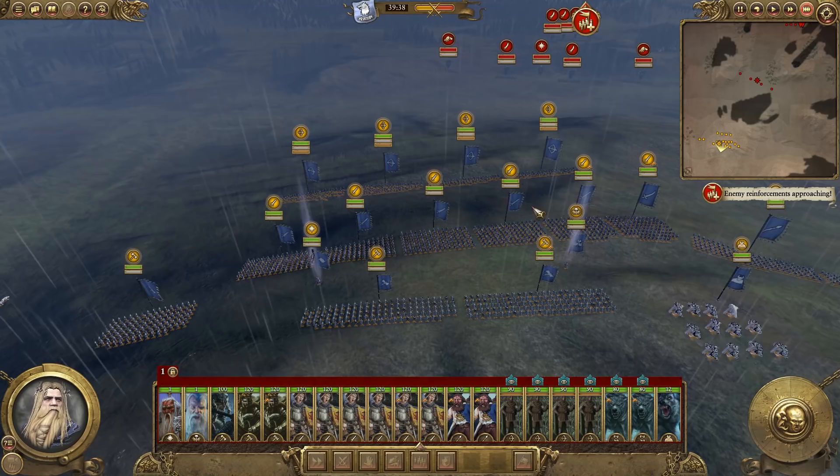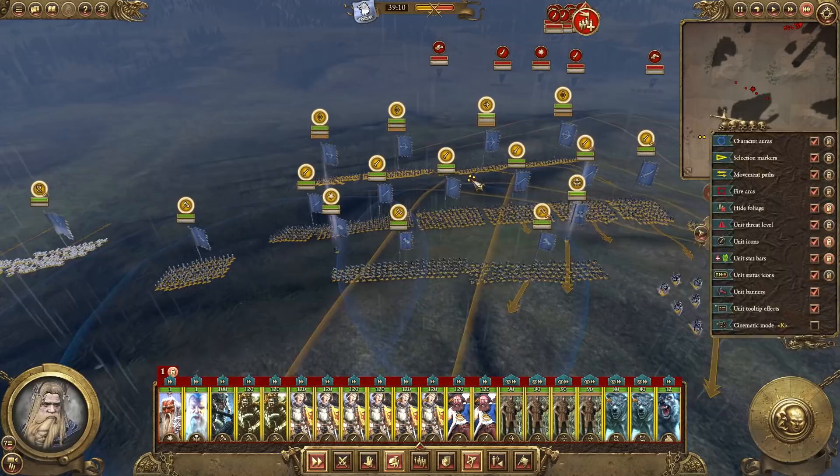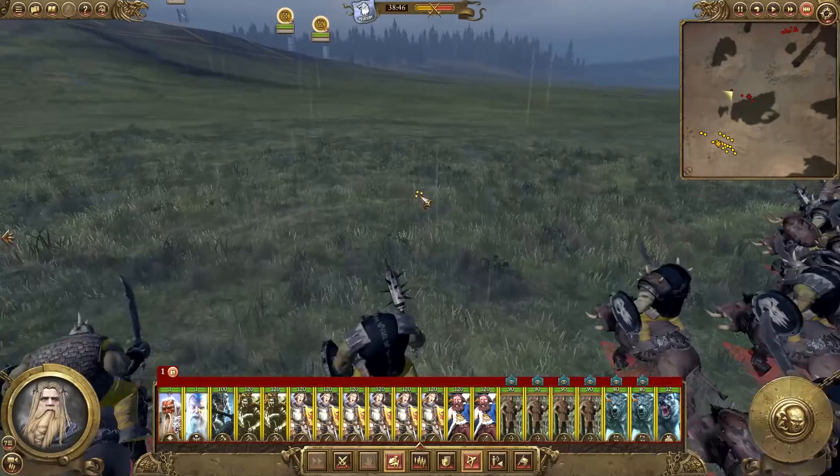That's not the locked formation I wanted. There we go, that's what we wanted. So let's rotate our army just around a little bit so we're facing the enemy. There are no new Orc units in this I don't think, but obviously the Chaos and all of the Empire and Middelheim factions have plenty of new custom units. It's kind of unfortunate we don't get to see the Chaos units here.